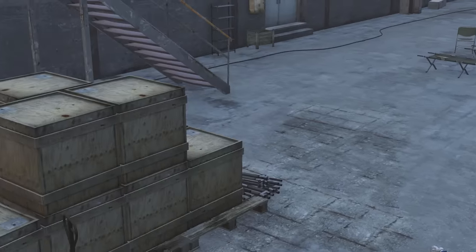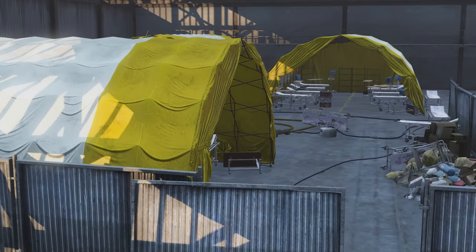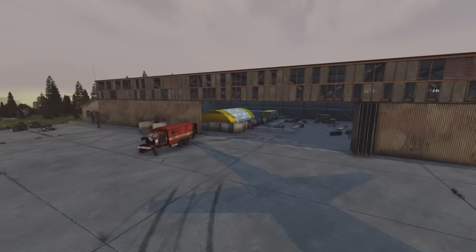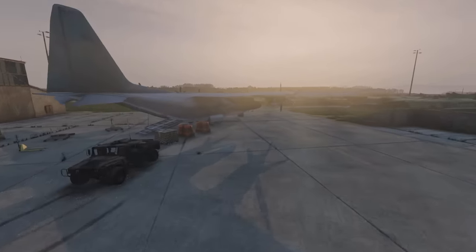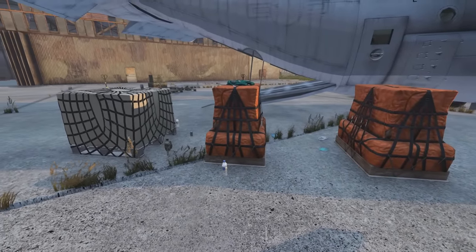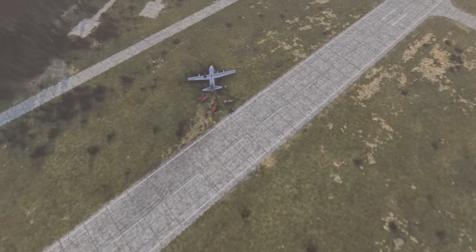In the last patch, medical gear didn't spawn at the Northwest at all — now it does, with a decent amount spawning inside this medical hangar building and at supply crates. Supply crates now spawn outside of hangar 2 near this added plane, spawning all of the great loot that you can find in the main supply crate area, just in a lesser amount.